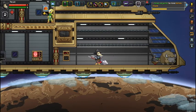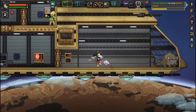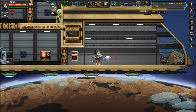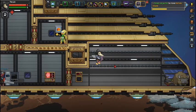Hi guys, Connor here, and today we're going to be playing some more Starbound. So in the last episode, we completely flattened a planet for literally no reason, and I still don't know what to do with it. So in this episode, we are going to be working on our trophy room.